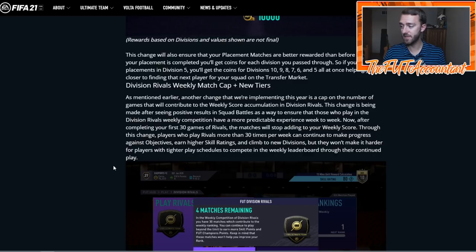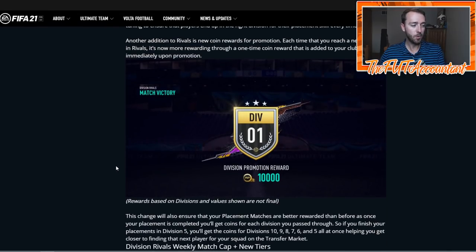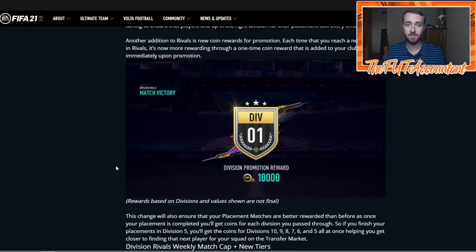When EA Access comes out, it's going to be imperative to get as many coins as you can right away so that you can invest in some of those meta cards. The market is going to boom. People talked about there's no squad fitnesses this year, so that's going to change the market. Yeah, it might change the market a little bit, but every time somebody is selling a squad fitness and making coins off of that, somebody else on the market is buying that card and losing coins. So for every transaction on the market, there is an equal effect — coins are being gained or taken away.